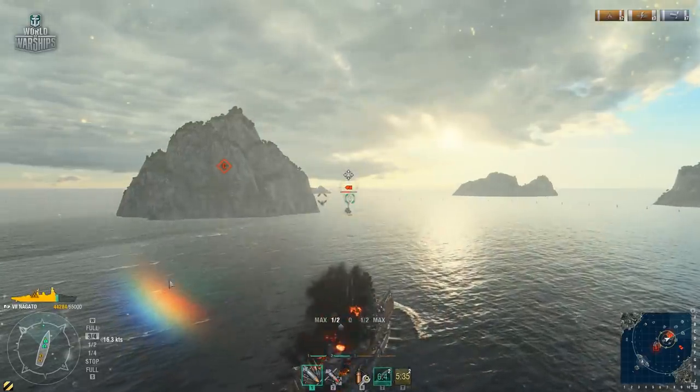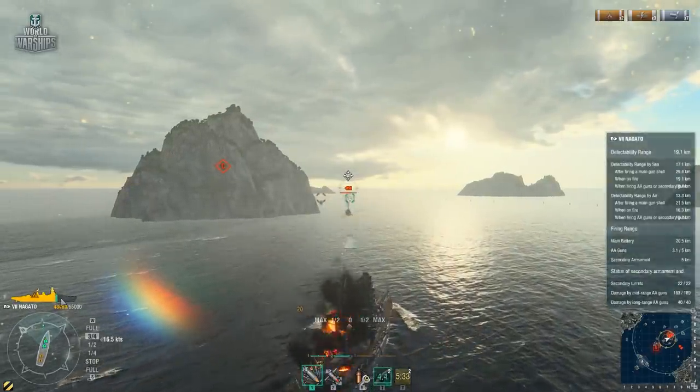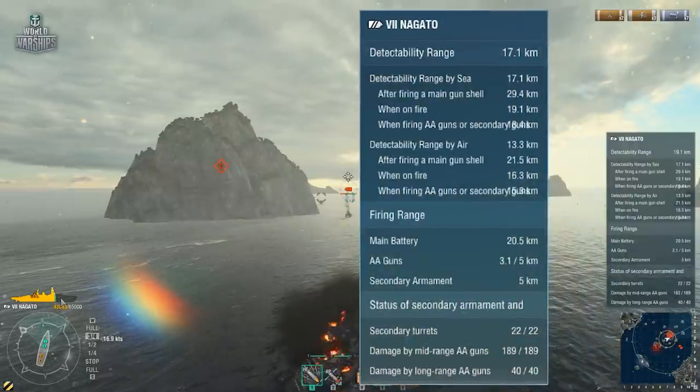Another new feature of the interface is the ability to view the performance characteristics of your ship while in a battle, together with the status of its anti-aircraft and secondary armament. To do this, press and hold Control and hover the mouse over combat capability points of your ship.